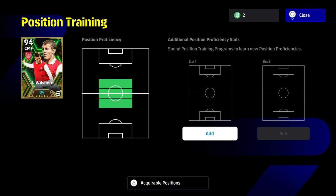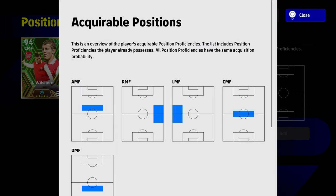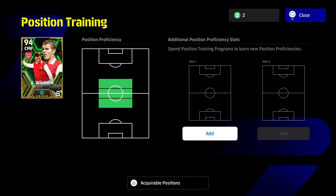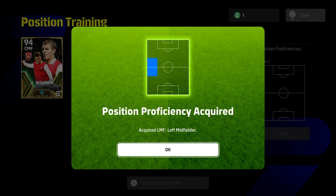You can choose any player — we're choosing Jack Wilshire. Once you press triangle on PlayStation or Y on Xbox, you'll see the acquirable positions. Whatever acquirable position comes up on screen for whatever player you choose, that is the position that player will be able to acquire or become max proficiency in. So slot one opens up slot two.